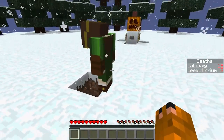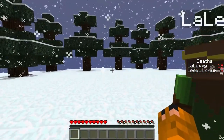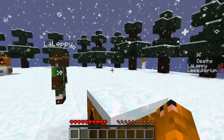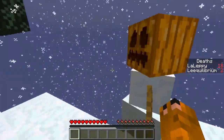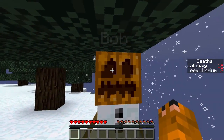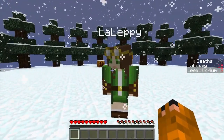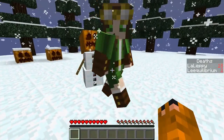We notice snowmen that appear to be moving - we think we might be hallucinating. We name them Bob and Doug, joking that someone dug the hole so we fall down and Bob waits at the bottom.